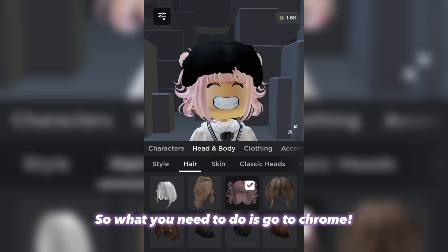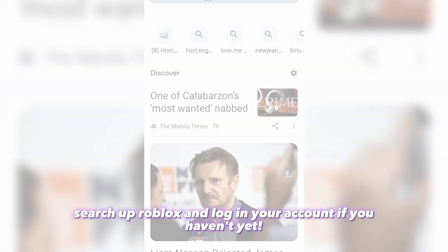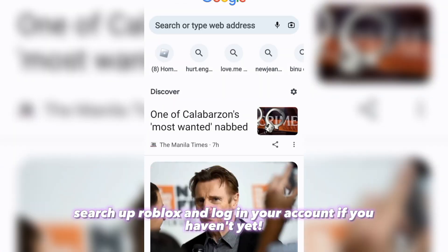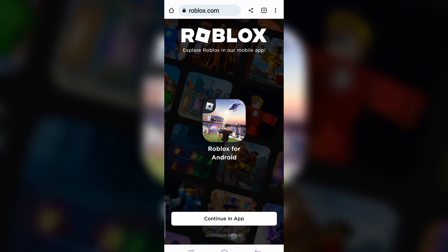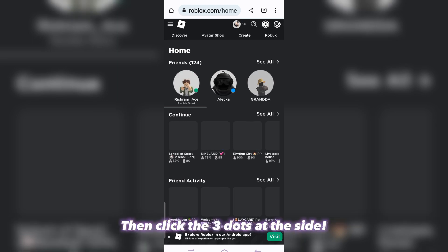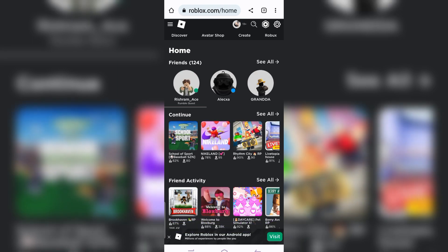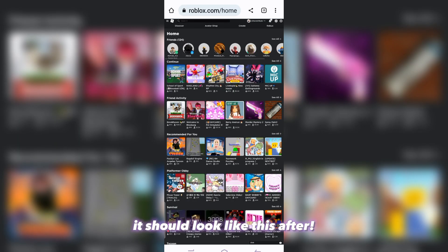So what you need to do is go to Chrome. Search up Roblox and log in your account if you haven't yet. Make sure to click Continue in Browser. Then click the three dots at the side and enable Desktop site. It should look like this after.